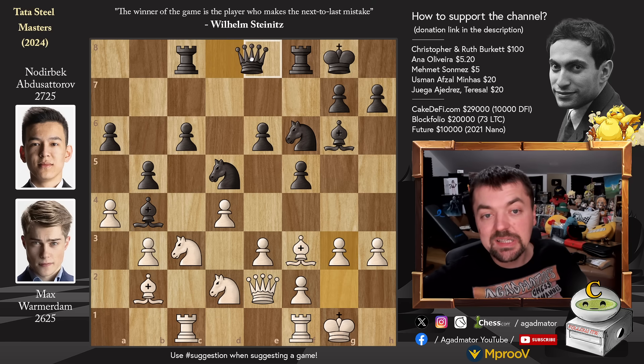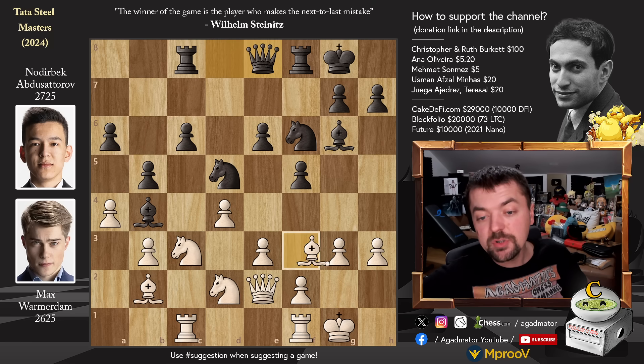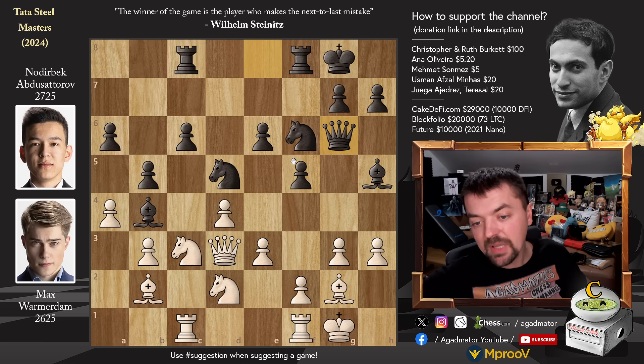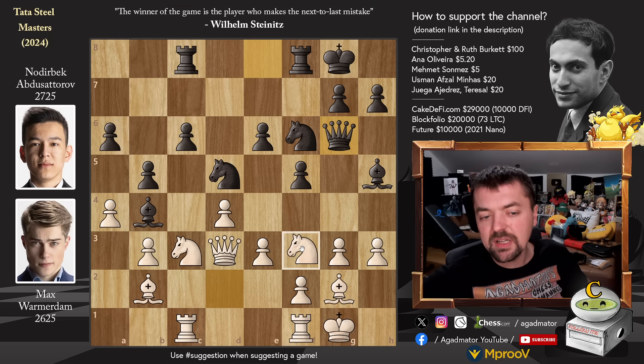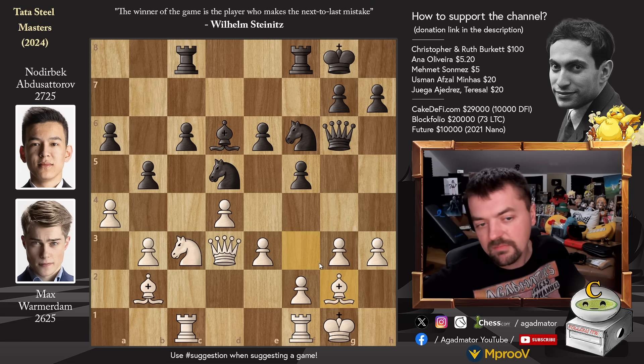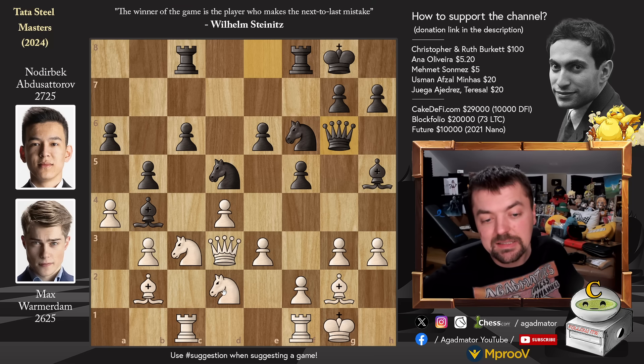We have pawn to g3 and Queen to e8. You could also activate the Queen via the a5 square, but he decides to go Queen to e8. Bishop to g2, and now Bishop to h5, attacking Max's Queen here. Queen to d3, and now Queen to g6. How do you proceed here? Best would be to just bring the Knight to f3 — nothing is really happening in the game. If Bishop captures, Bishop captures, the Bishop comes to d6, very nice, but then the Bishop comes to g2 and nothing is really happening. However, after Queen to g6, Max played Knight d back to b1, and this allows Noderbeck to go for Bishop to d6.